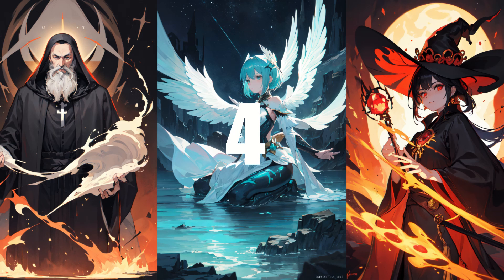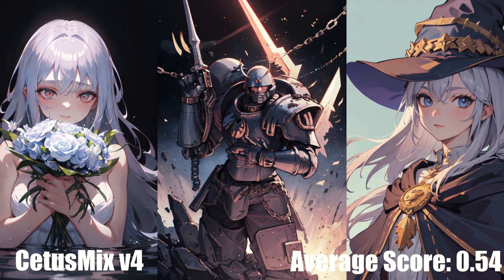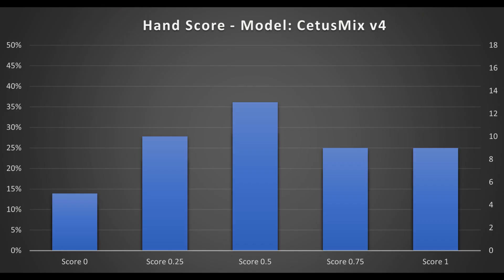In 4th place, in our highest performing anime model, we have Cetus Mix version 4, with an average score of 0.54. Once again, this is so close to Dark Sushi Mix that the difference is not statistically significant, so take your pick of which one you like best. Minimix is at the very edge of statistical significance and has lower occurrences of other defects, so I think there's a case to be made for all three.